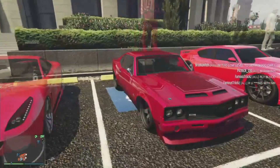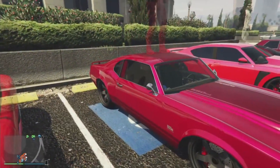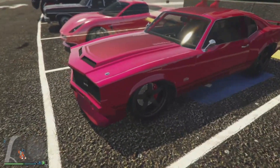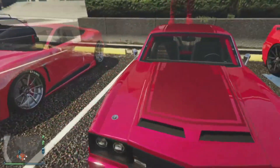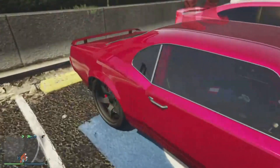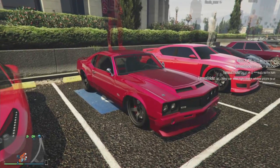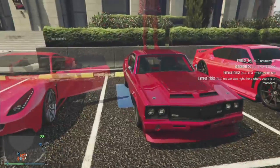Moving on to Patrick — what's up? He's got the Saber Turbo. He's going for a reddish pink theme here, with the black rims down there too. He's got the reddish pink with a dark red in the middle, which I actually think looks really well together.